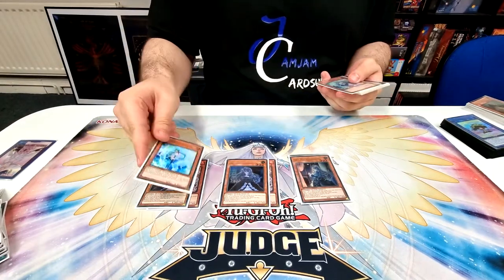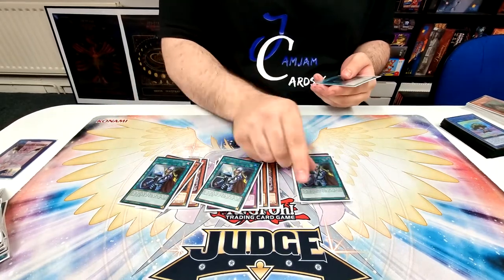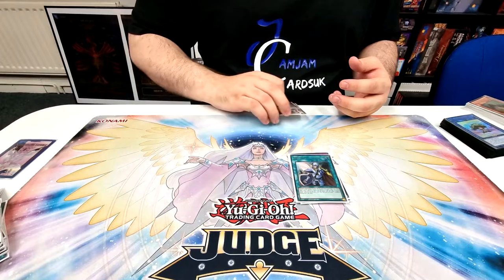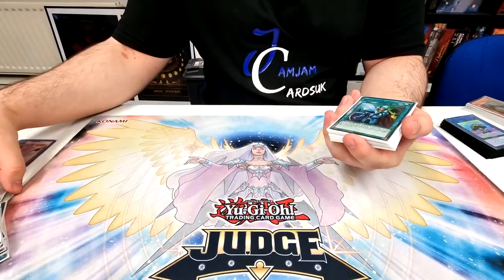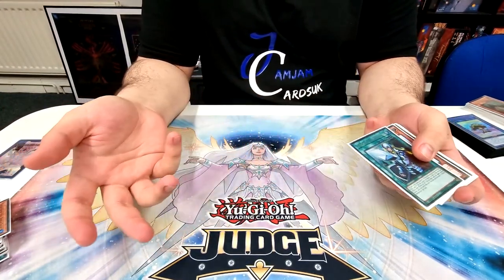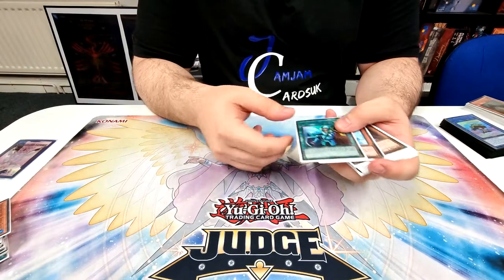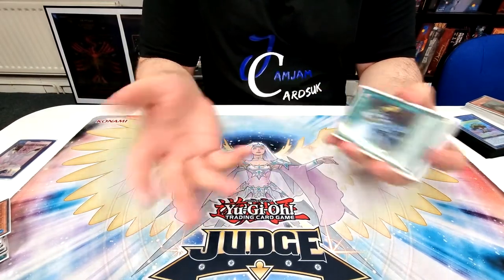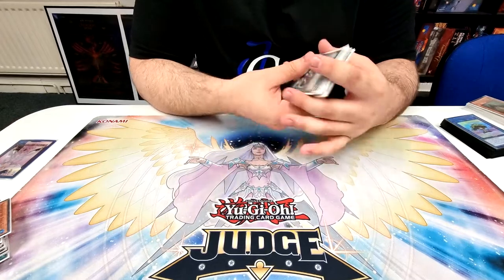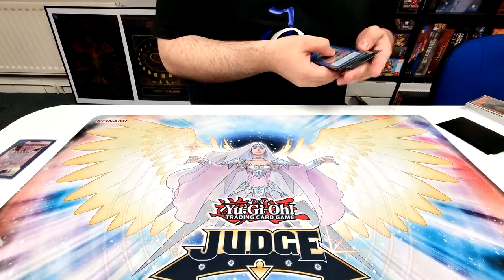For hand traps we've got three Ash, three Belle — this was mainly for Branded but didn't end up playing Branded today. Two Vela, two Infinite Impermanence, and three Crossout Designator to protect from those hand traps, plus Called by the Grave to protect from hand traps in general. There's no Ogre in the deck — it only hits adventure stuff and we've got Branded popping up everywhere, so I just didn't think it was worth playing. Ash and Belle can do the same job of stopping Enchantress.